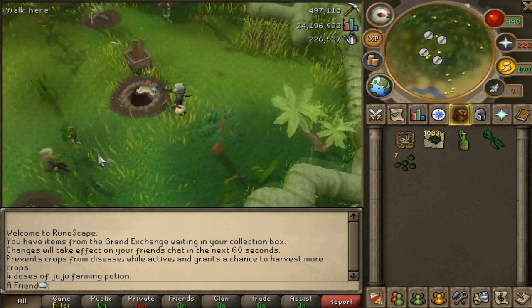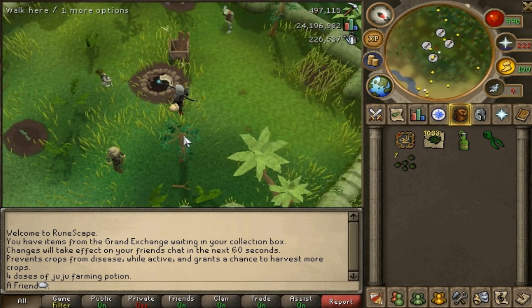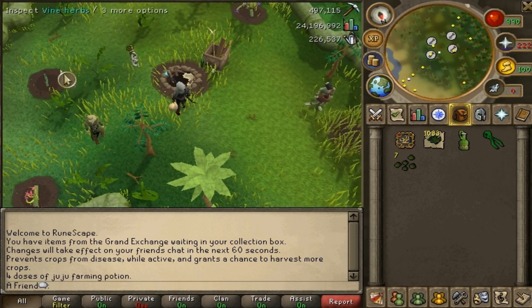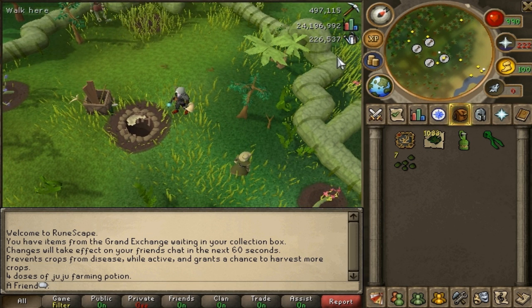First off, the experience — as you can see in this corner I got 226k experience. This may not be fully accurate as I did plant some juju seeds as well for mining potions, so it may not be exact, but it should be somewhere in this range.